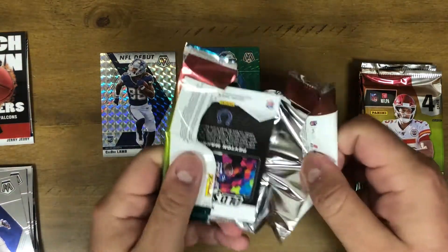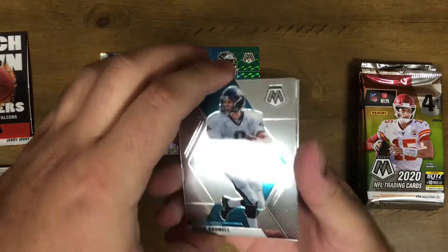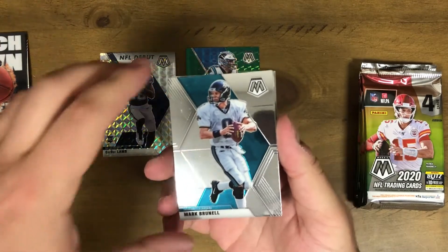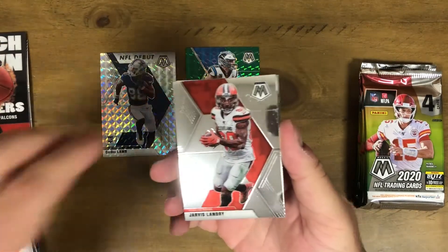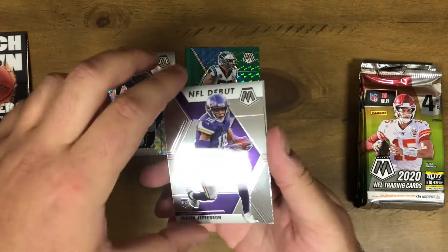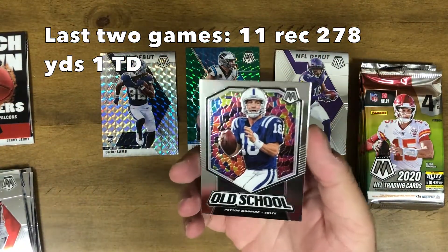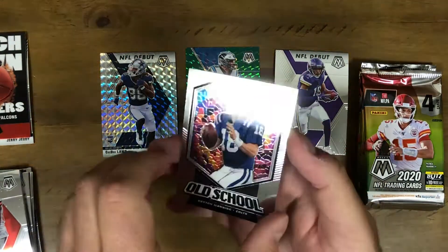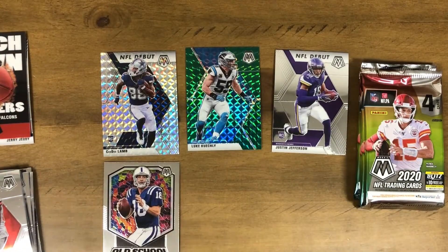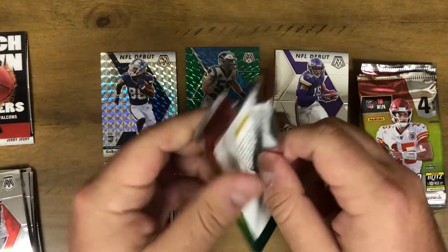These cards are super slick looking. Mosaic is definitely one of the hottest football products of the year. Mark Brunell, Jarvis Landry — Browns just beat my Cowboys. Justin Jefferson NFL debut — that's worthy of putting up here. And an Old School insert with that stained glass look behind it — Peyton Manning. That's a nice insert, I'll keep that one.